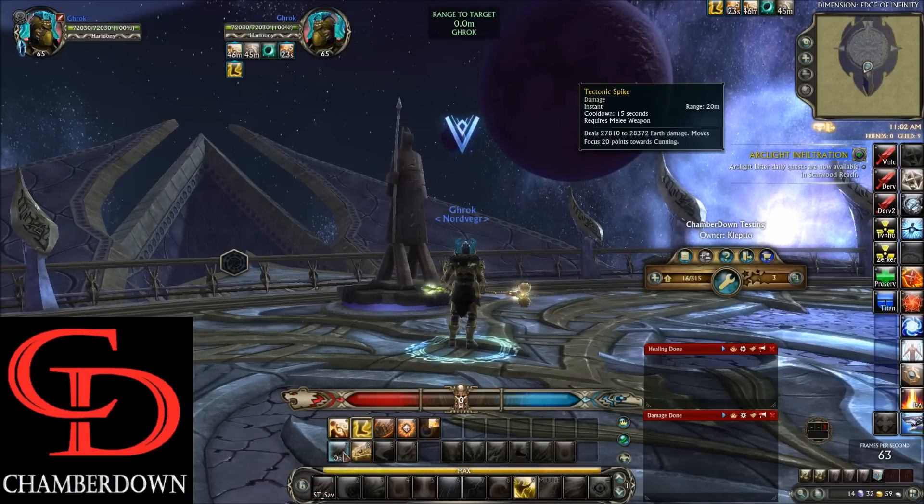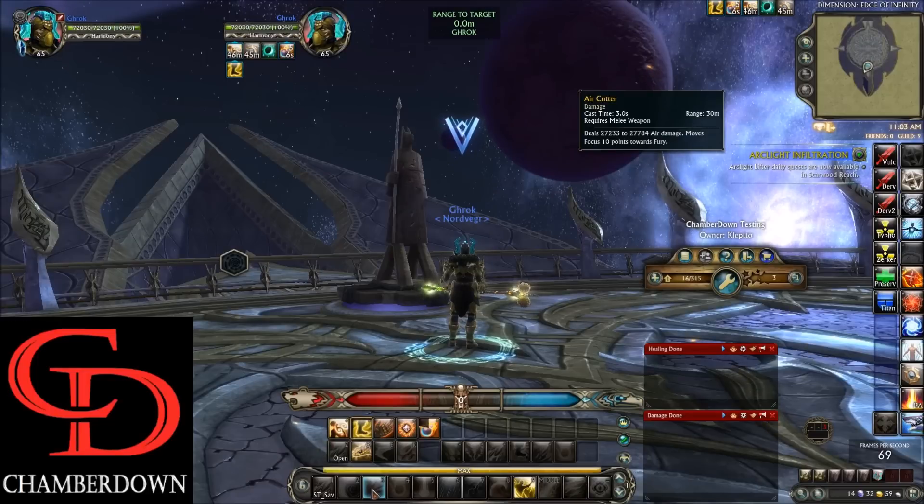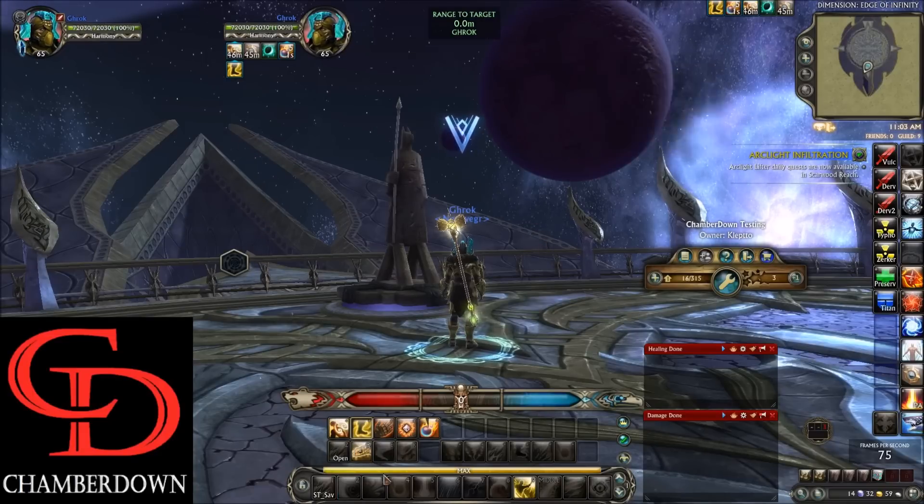Going down to the bottom of the action bar, we have our Opener macro on the Z keybind. We have Primal Avatar Wind Serpent on Q. This ability is pretty important because it increases your damage by 20%, increases your range with all Dervish abilities by 35 meters, and also reduces all your cast times to zero.